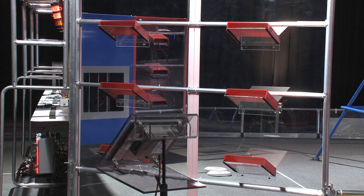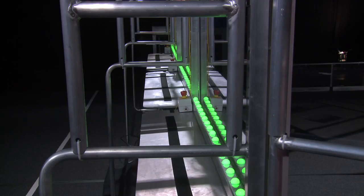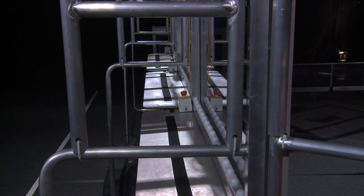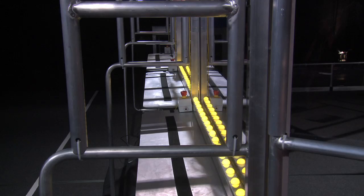Watch out for the scoring equipment for the low goal. Each player station has a string of LEDs. Green lights mean it's safe for people to enter the field. When the lights go off, the match is about ready to begin and you must exit the field immediately. Yellow lights mean your robot's climb has been ruled invalid by a ref.